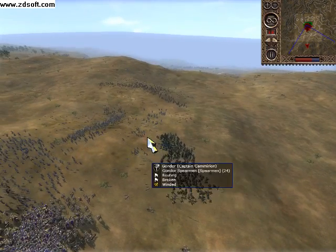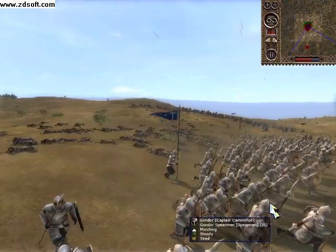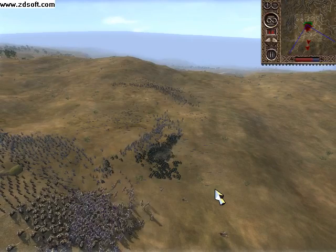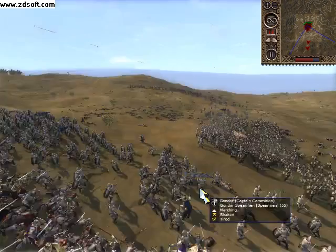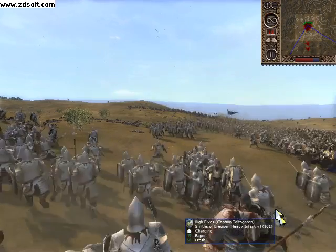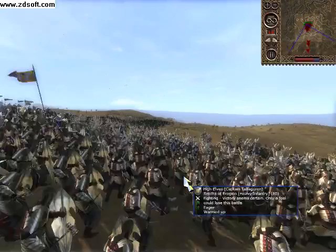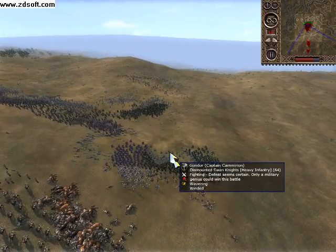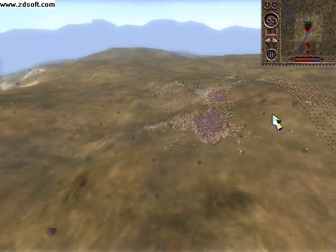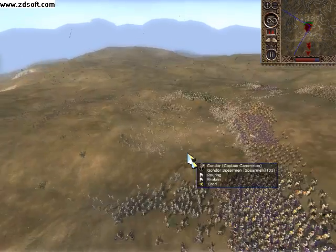I am using these guys to attack right from behind. Gondor keeps fighting but it is not even close to enough. Here you can see some of my guys already attacking those guys over there, and my right flank is surrounding them. Actually, this was a pretty successful strategy — I never believed that this would work even on AI.